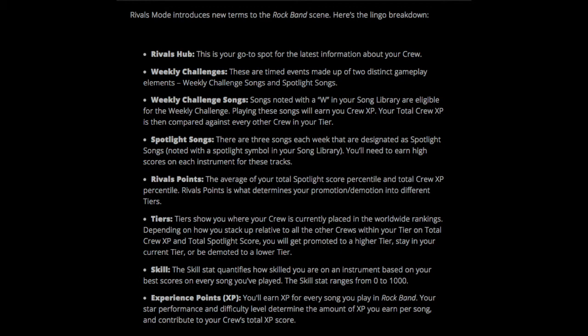Rivals Points is the average of your total spotlight score percentile and total crew XP percentile. Rivals Points determine your promotion and demotion into different tiers. If you're in red it means you're going to get demoted, blue means you'll probably stay at the same level, and green means you're probably going to get promoted.